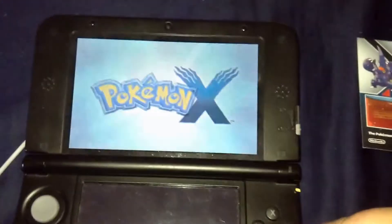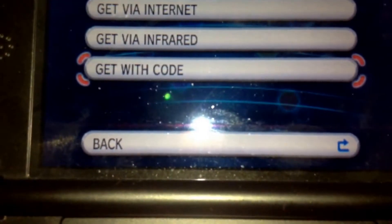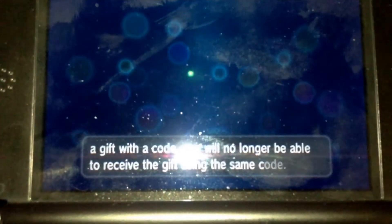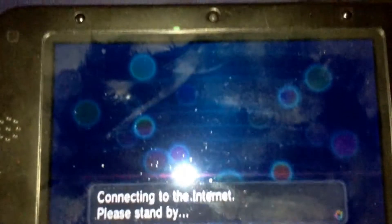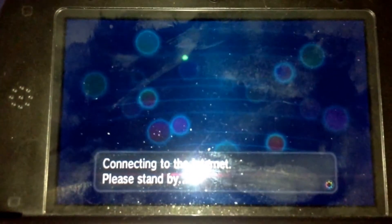The first step is to go to Mystery Gift. Scroll all the way down to Get With Code. You will also need internet in order to get this, then click Get With Code. I'm going to connect to the internet now — looking at the bottom screen, I'll just wait for it to load.